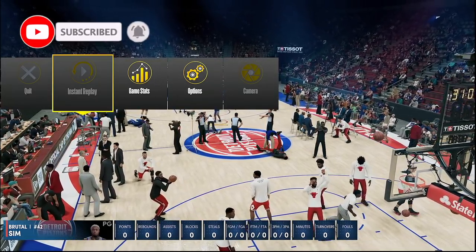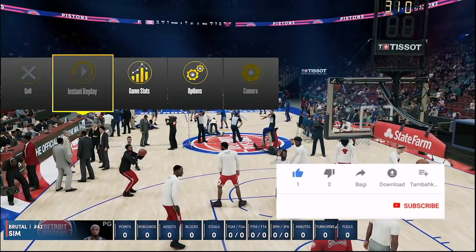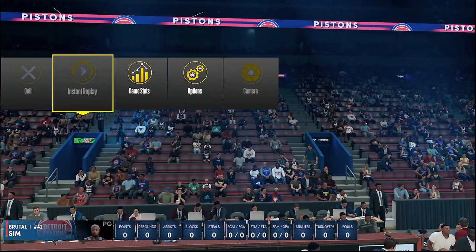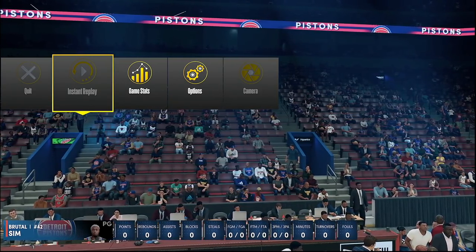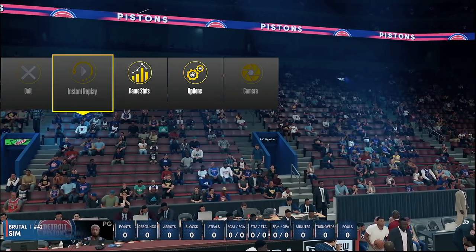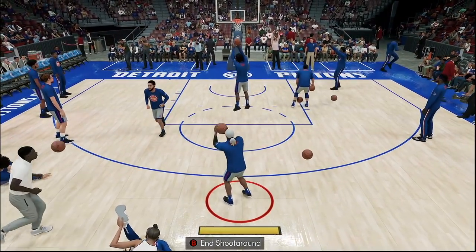I'm definitely going to help y'all wrap your players up as quick as possible. This is probably one of my third players. I'm going to show you all the mockery method. I'm going to show you all what you got to look forward to. The first thing you got to change is Hall of Fame 12-minute quarters. This is my first game — literally my first game in the NBA.